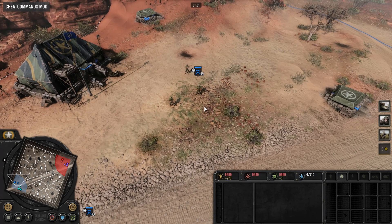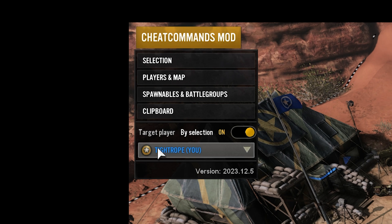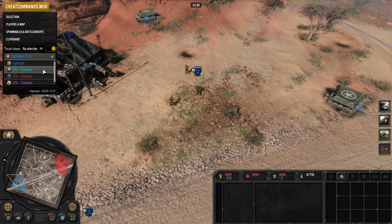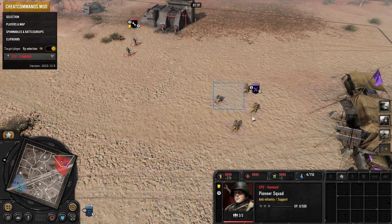To use the mod, click the Cheat Commands button in the top left to open the menu. By default, whatever you change or spawn will be for you, but you can select other targets in the dropdown, or you can select a unit from a different player to make changes to them if you have that option ticked.